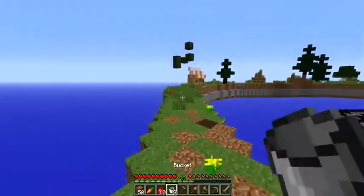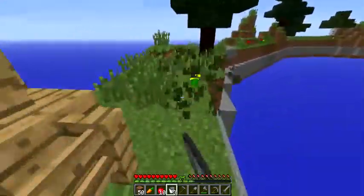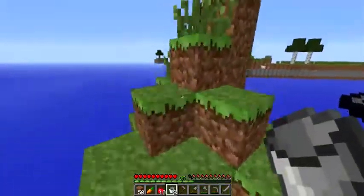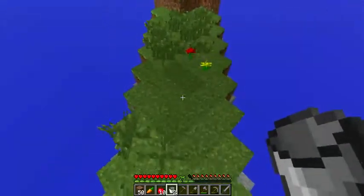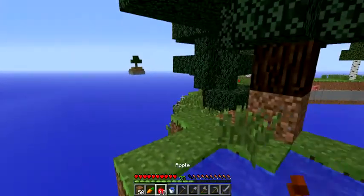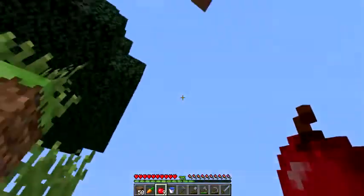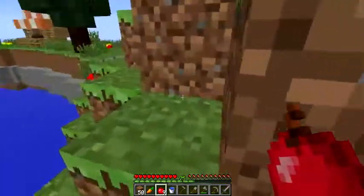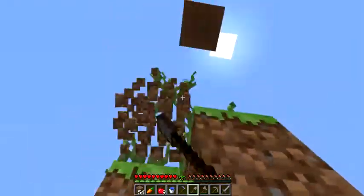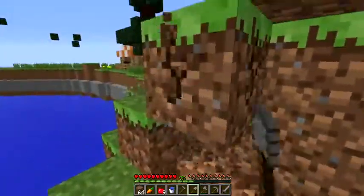Let's go get some seeds while we're at it — and let's get this water. Two buckets, that's good. I want to go up there and up there — both of those look like they have some decent stuff. I'll probably start branching to the one way up there, and save this one until I get ladders where I can go back up if I need to.